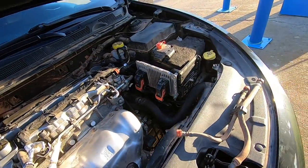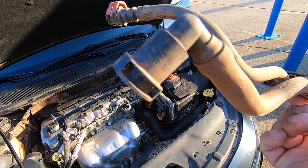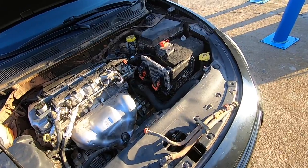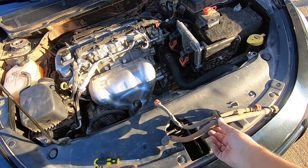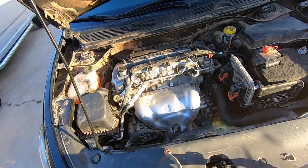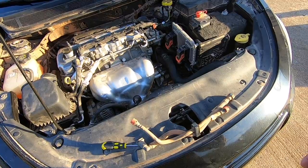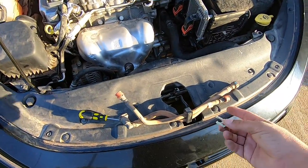I called the dealer because there's one right down the street. I said I need this little clip for the fuel line. You know what the dealership told me? The clips are not available for sale — you have to buy the entire fuel line assembly. Both of them combined run about $60 for new fuel lines. I was like, are you kidding me? $60 — I've got to buy the whole thing? There's nothing wrong with the fuel line itself.